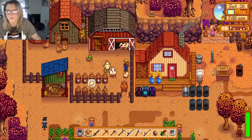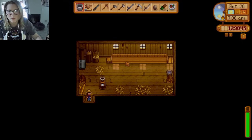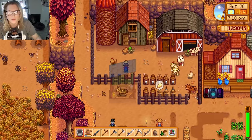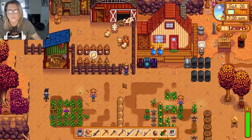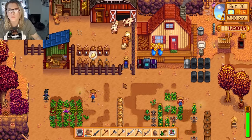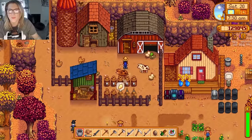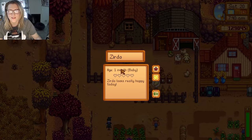Some awesome person in the comments told me — didn't even occur to me — that I could put that void egg into the incubator and it would give me a void chicken. And it did! But I don't know where my void chicken is right now. Off into the void maybe. There we go — oh, it's a bee! There it is. Exciting. That's Zerdo, the first void chicken on the farm. So excited. She's a bee.